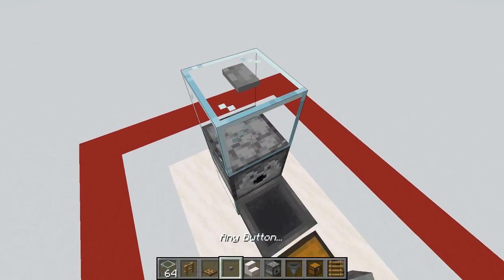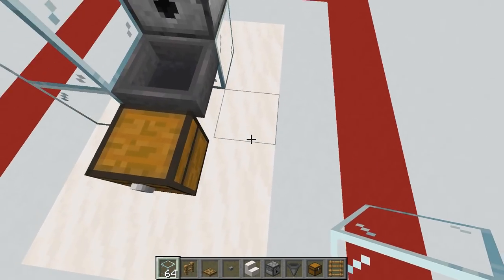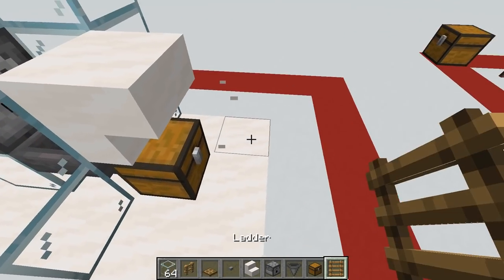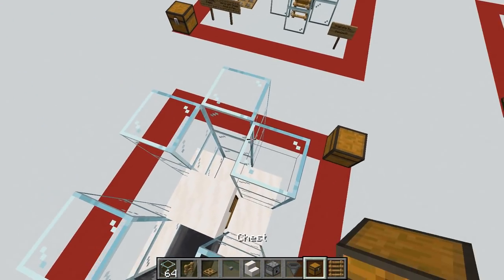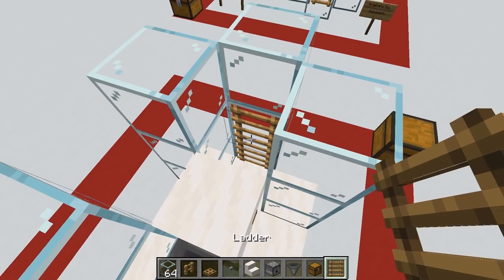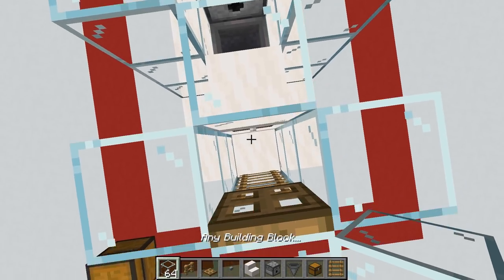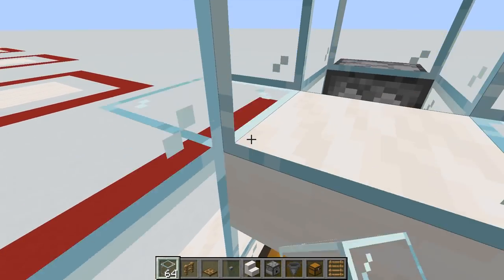We go up a block and add a button to activate the dispenser. Then we build up the sides — very easy. We add in our stairs, then the ladders and the trapdoor, which will allow us to get in and out. There's the trapdoor. We place down another block, go down, and we've got the drops going in there — very good.